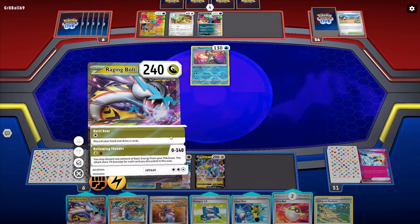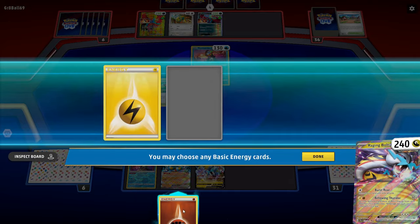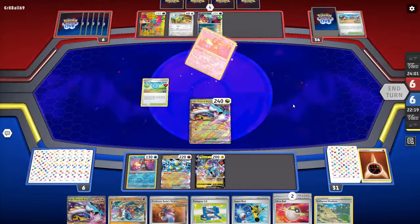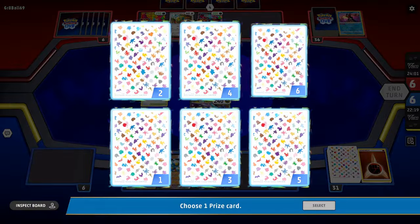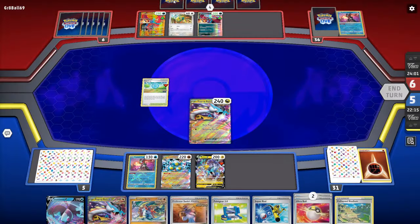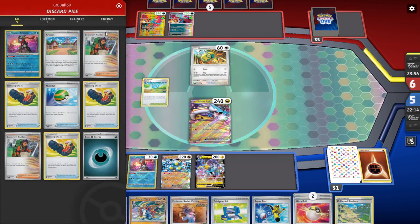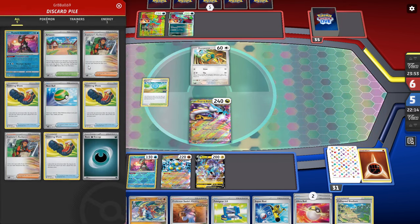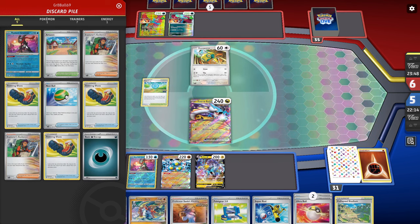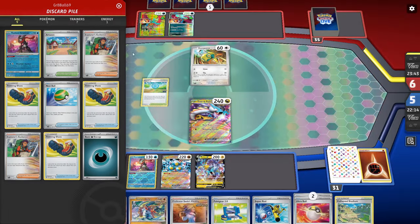We go ahead and attack, getting rid of both energies to knock out the Greninja. The reason for that is Dunsparce is going to draw them more cards, but we can't guarantee they have it in hand. We can prevent them from getting more energies in the discard pile more easily with Radiant Greninja off the board.